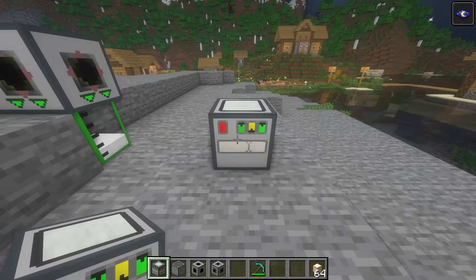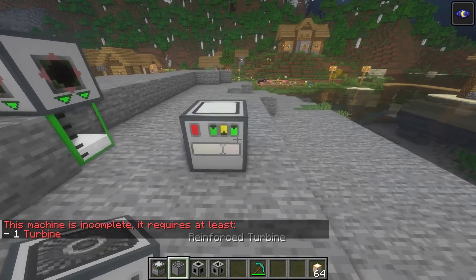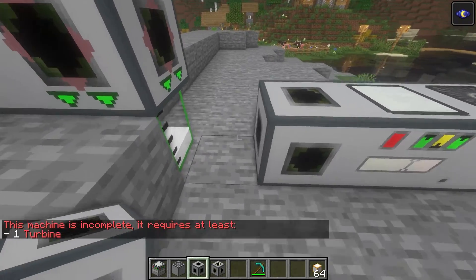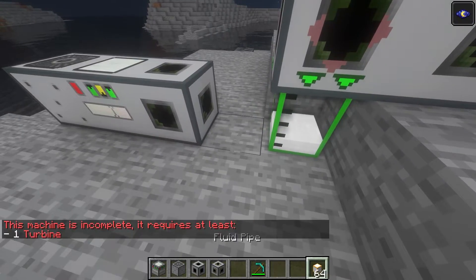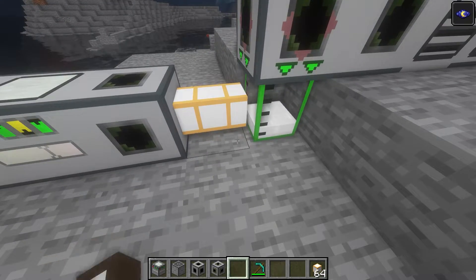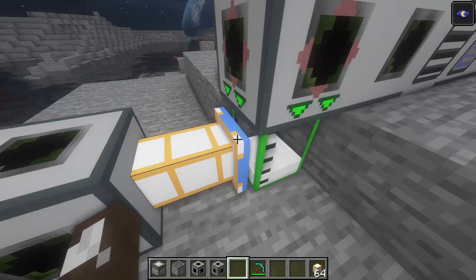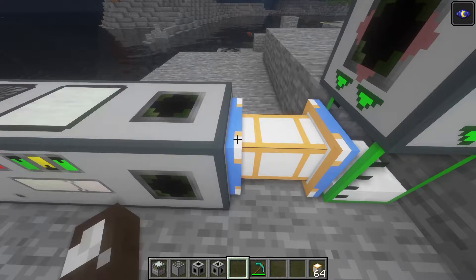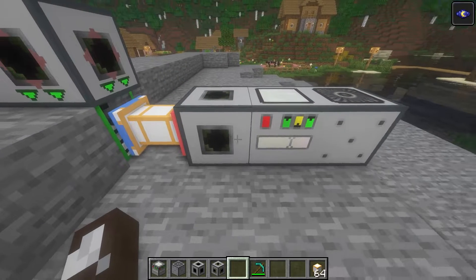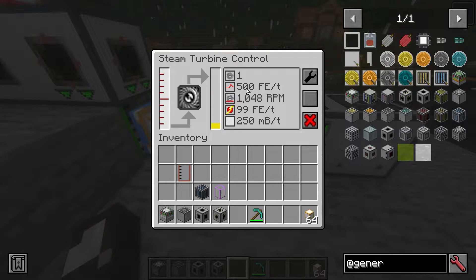I can put the steam turbine controller down, right-click it — it requires a turbine. I'll put the turbine on one side, then we need to intake the fluid, input into the pipe, and output into the controller. And there we go — we've got steam and it's producing quite a lot of RF.